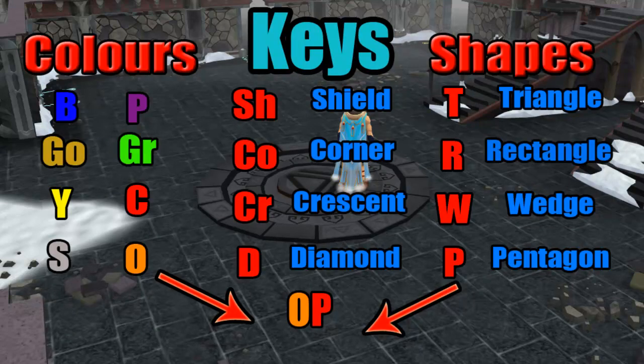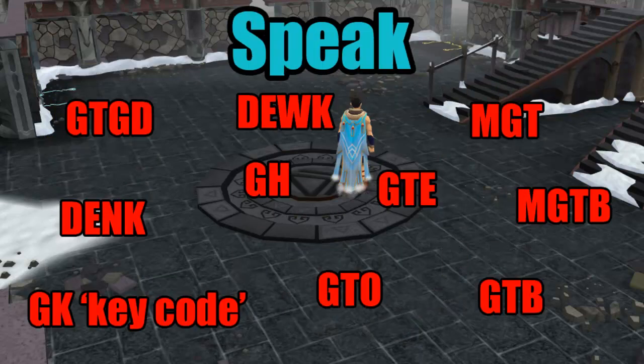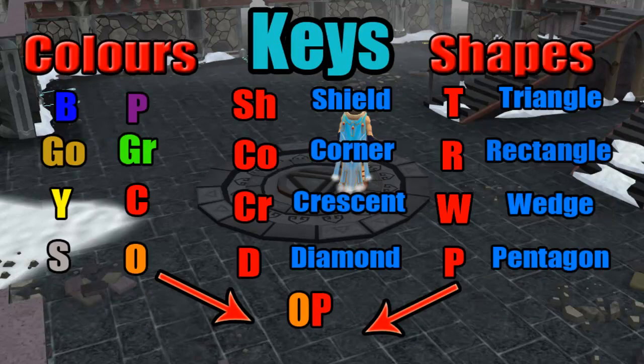Another thing - people say buy and sell. If you're saying buy, it means you want that item. If you're saying sell, it means you're dropping that item. So during the dungeon you'll see people say 'buying BCO' - that means they want the blue corner, and the person who has it should drop it on the group gate stone. And selling means you've found a key - say you've just GK'd orange pentagon - when you're dropping it on the group gate stone you'd say 'sell OP'. It's just saving time typing, which is really important.